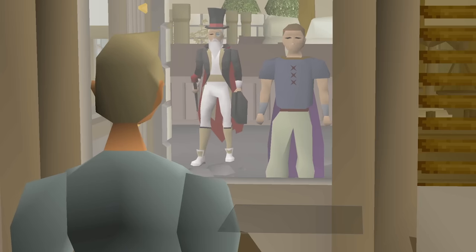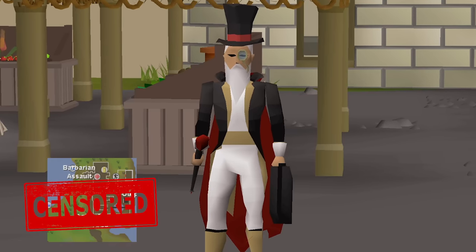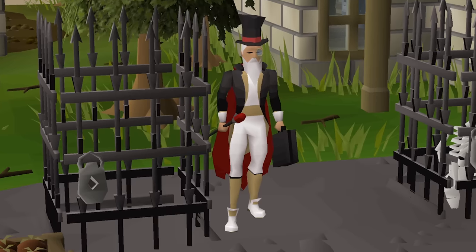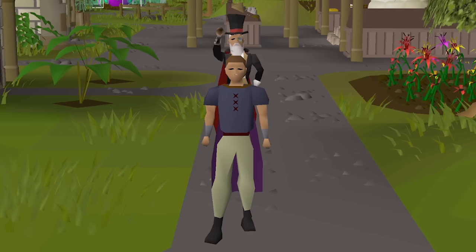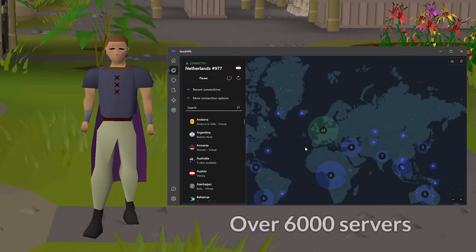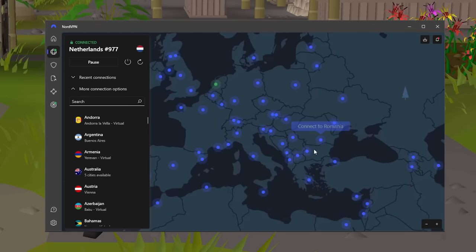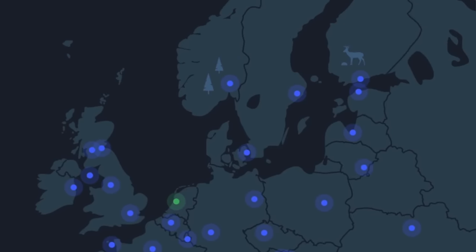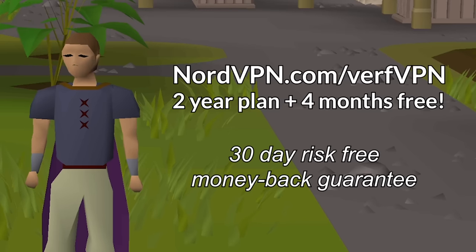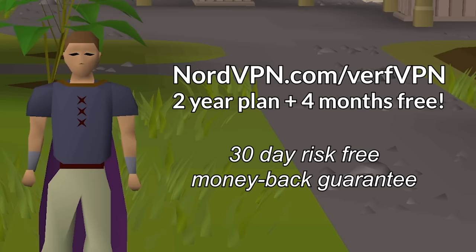Hey you there — I see you using the internet. Have you ever downloaded anything before? The answer is of course yes. Your ISP is basically peeking over your shoulder while you download your guilty pleasures, and that's why today's sponsor NordVPN is here to help. NordVPN has over 6,000 servers to choose from that will hide all the embarrassing stuff you're doing online. Head to nordvpn.com/fairvpn to get a two-year plan plus four months free. It is risk free with Nord's 30-day money-back guarantee. Thanks again to NordVPN for sponsoring this video.